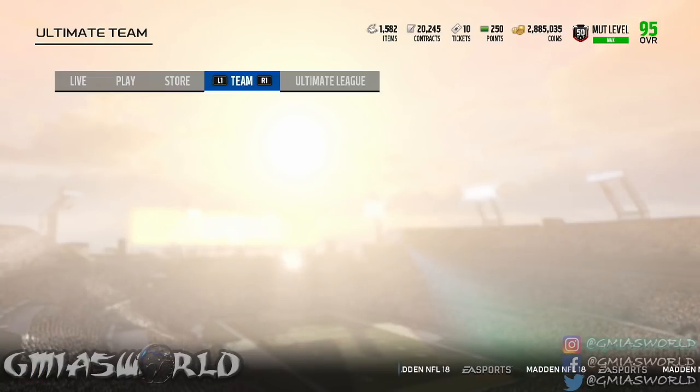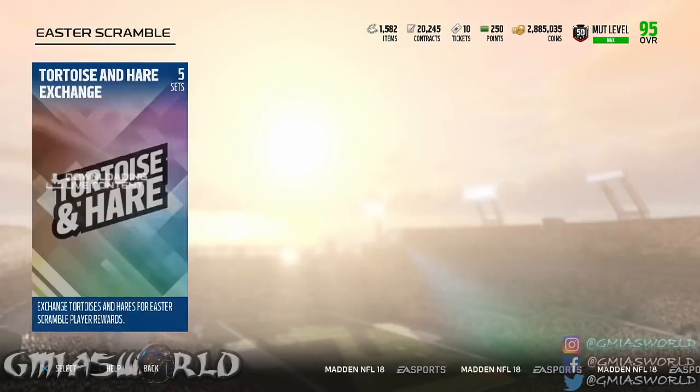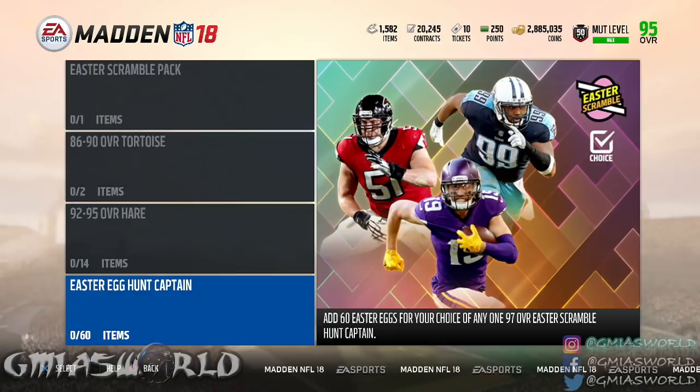I had someone leave a comment asking: should we start using our eggs to get the Easter Egg Hunt Captain? It's up to you. EA is going to be releasing these special egg things up until April 9th. So if all you've been doing is collecting eggs, you're going to be able to get one of these for free.